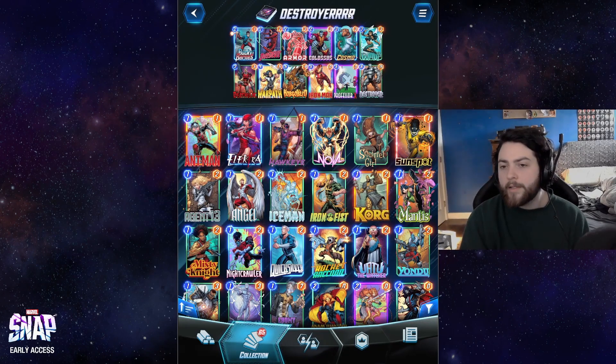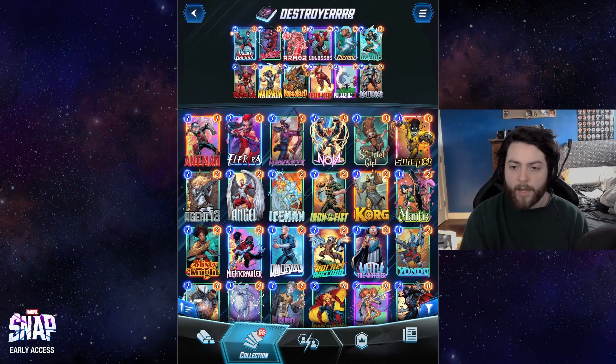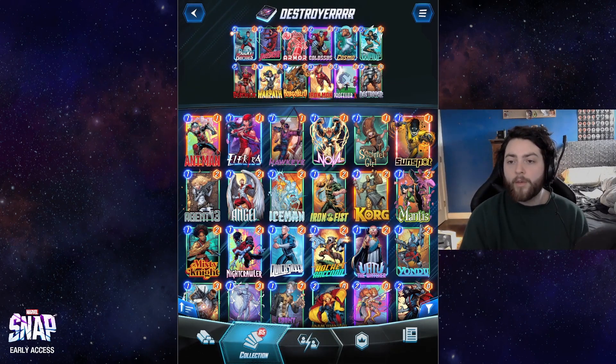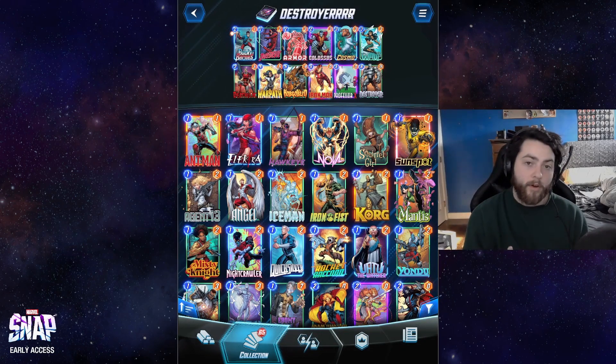Deathlock is really good here because you already have your Armor, Cosmo, and Colossus, so it's just a 3-mana 5-power creature that can blow up Bucky Barnes — but the downside is basically irrelevant in this deck. You can play it by itself, you can play it into the Armor, Cosmo, Colossus, and it just fills up the space well. It's a lot of power for a cheap cost.